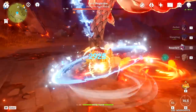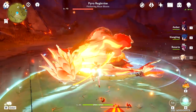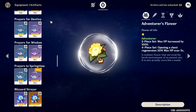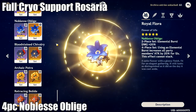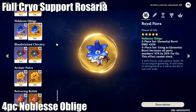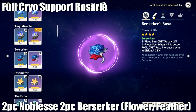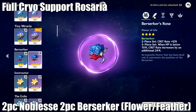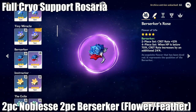The final build is the Cryo Application and Support build, which is my personal favorite. With this build, Rosaria is less focused on damage and more focused on applying Cryo for your Melts and passing on Crit Rate. For artifacts, you have 3 options, but my personal favorites are: the 4-piece Noblesse set, which is always good because it gives 20% attack to all party members after you use her Q. However, another option is actually the 2-piece Noblesse and 2-piece Berserker set. The goal of this build is two things: apply Cryo, and give the most crit you can possibly give to the rest of your team without investing too much.